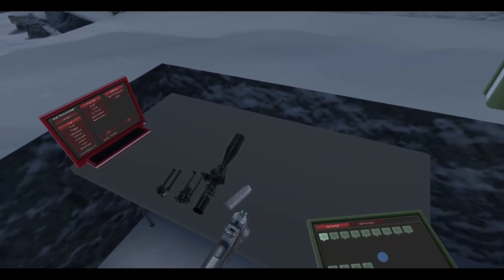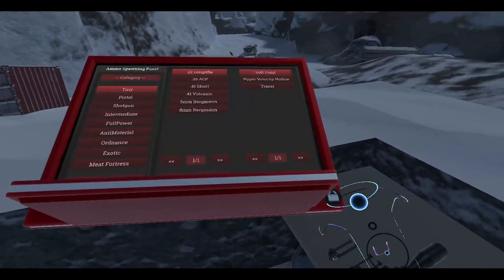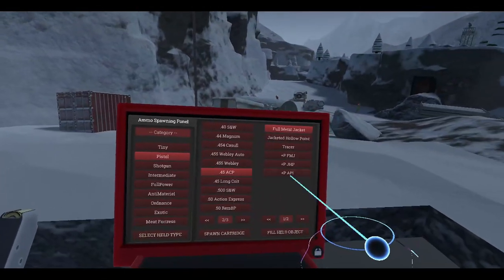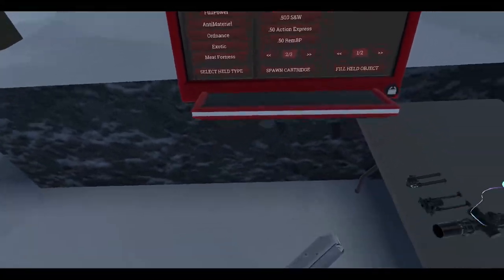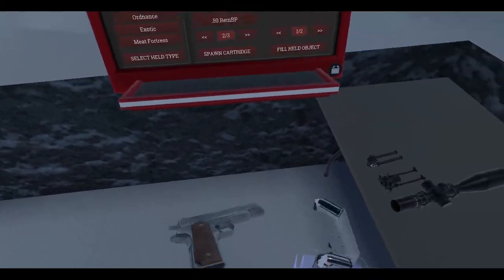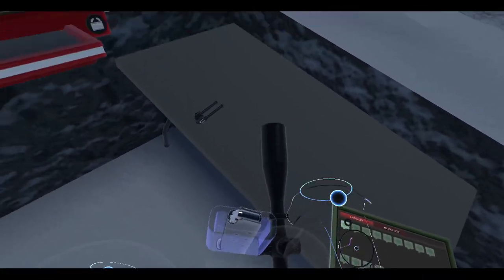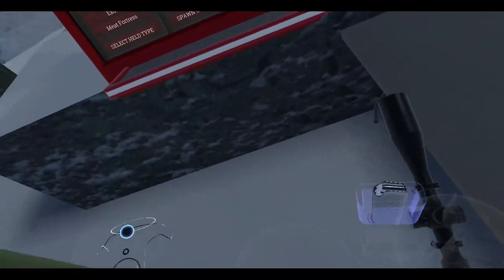Let me grab my weapon here. Select held type. Fill held object. There we go. Put this one in the magazine. Grab the stuff that you might need. Grab this, then the shoulder.